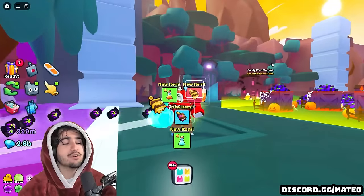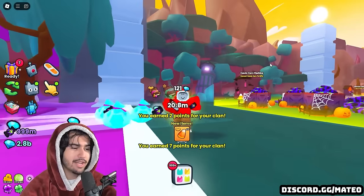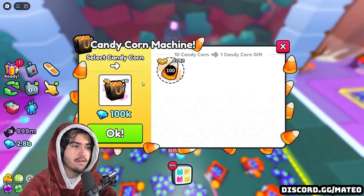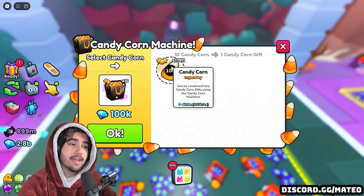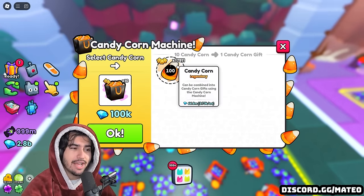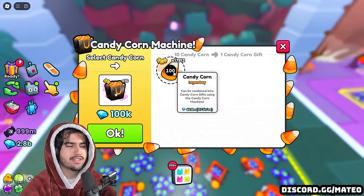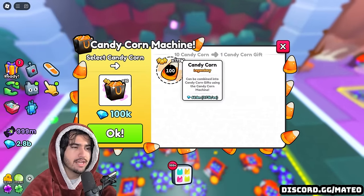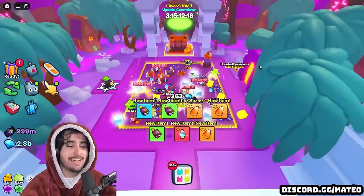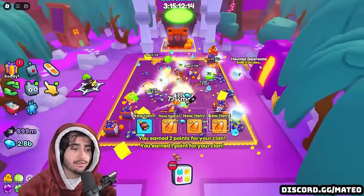I am not joking when I say you can make loads of diamonds every single day in this update just by grinding and selling your candy corn. And by the way, because there is a 10,000 diamond fee for making each of the gift bags, it is actually more worth it for you to sell the candy corn at its current price compared to creating the gift bags and selling them. It's just going to be harder to sell in bulk because you can only sell 5,000 at a time in the trading plaza.